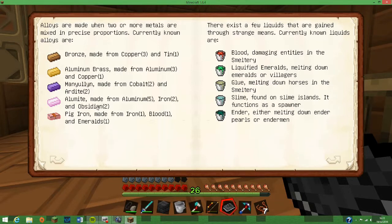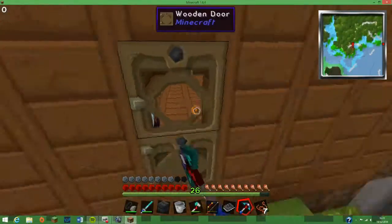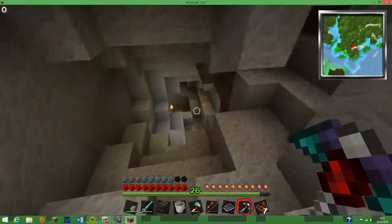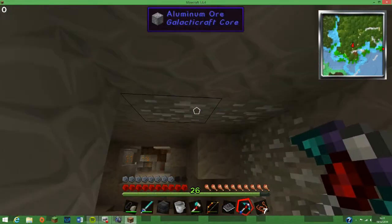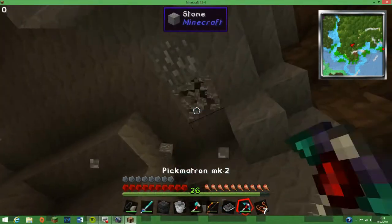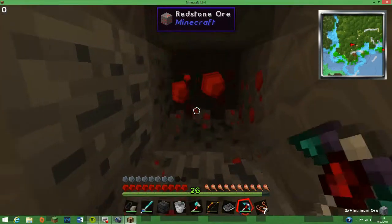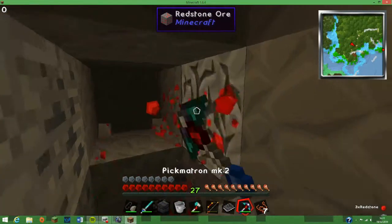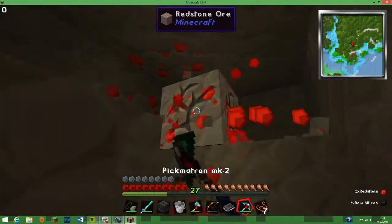It's gotta be the alumite, or pig iron if we come across emeralds at some point. We've only got a bit of obsidian in the thing — aluminium we need. It's all Galacticraft stuff but I'm pretty sure you can chuck it in anyway. That's a lot faster! I think the Pikmatron Mark II is living up to its name.